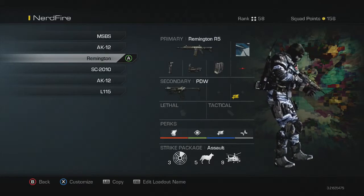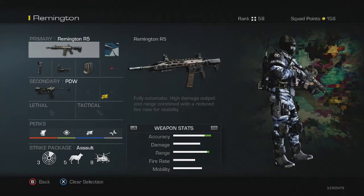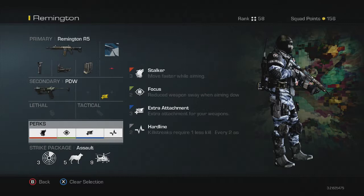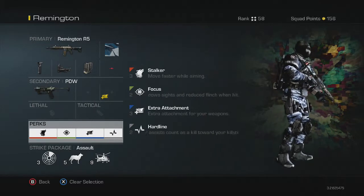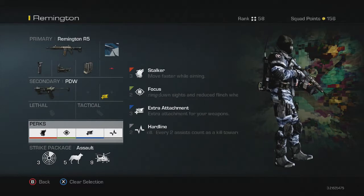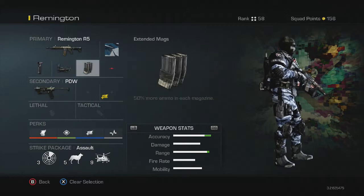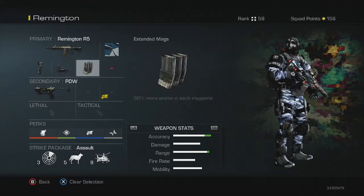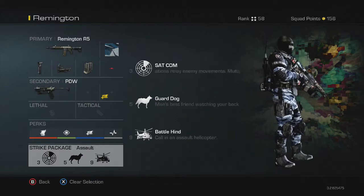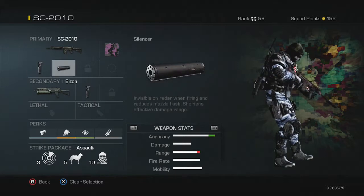Then we have the Remington — I don't use this much at all. It's a good gun, I just don't really use it. It's sort of the same as my MSBS class but with an extra attachment instead of faster aiming — I think it was Quick Draw or something. I added Extended Mags because you run out of ammo quite a bit on this gun. Same Assault strike package.